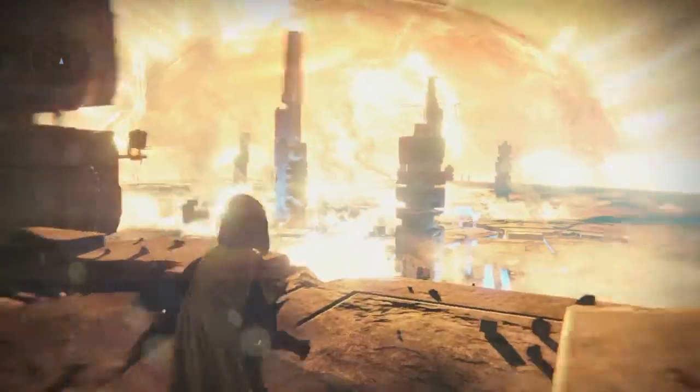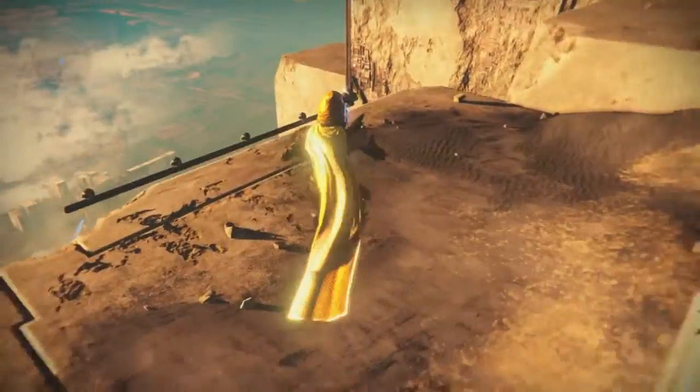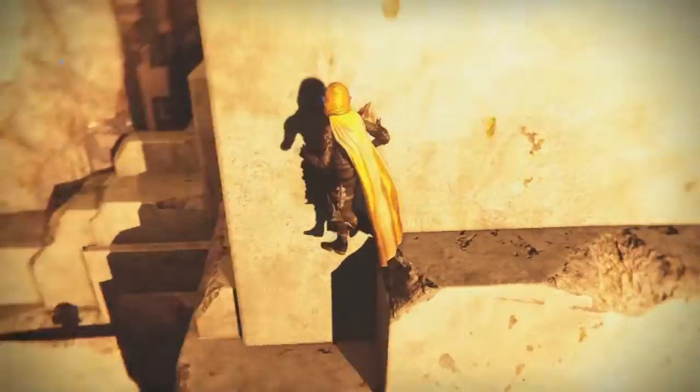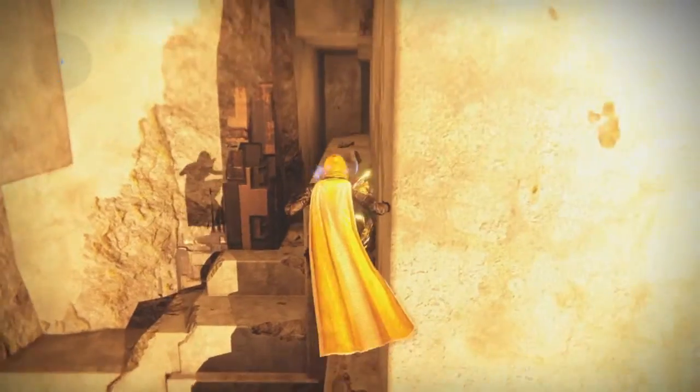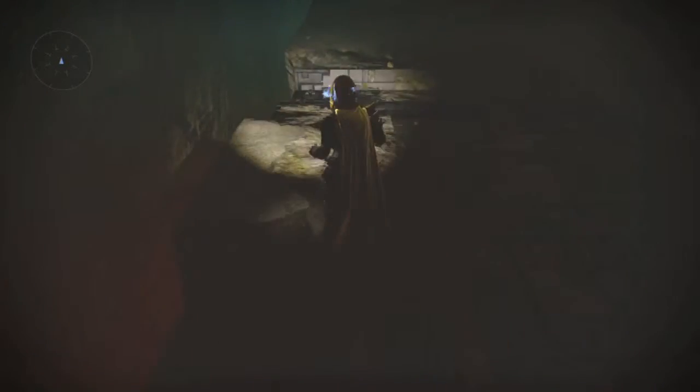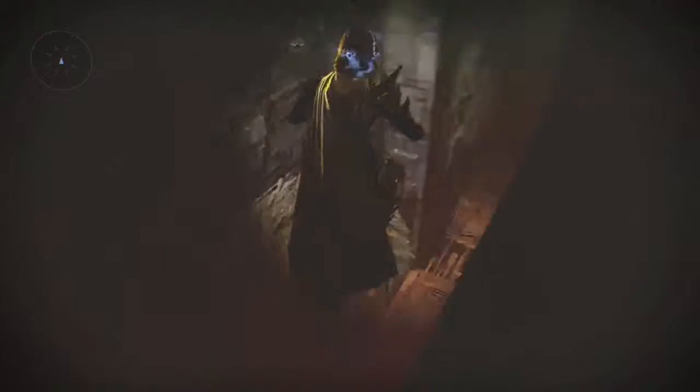Alright, so here we go, we're up at spawn right now. What you gotta do is go straight down here, follow the ledge — you're gonna find this little entrance around here. It'll give you a flashlight jump.